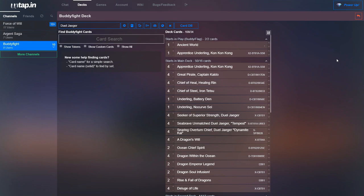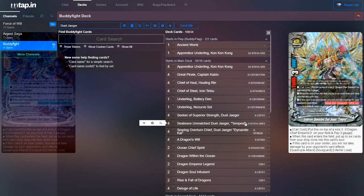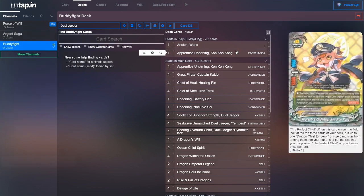Hello everyone, my name is Unitsu, and I'm back with another deck profile. This time, it's going to be an Ancient World deck using the new Duel Yeagers. I felt that the best buddy for most Duel Yeager decks is going to be Apprentice Underling, Con Con Gong.